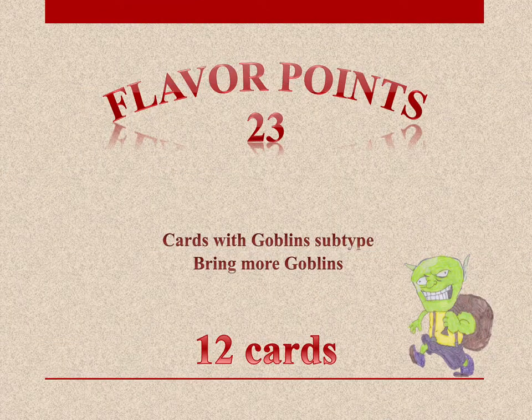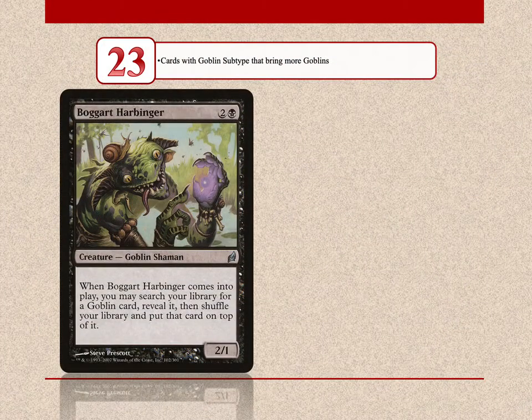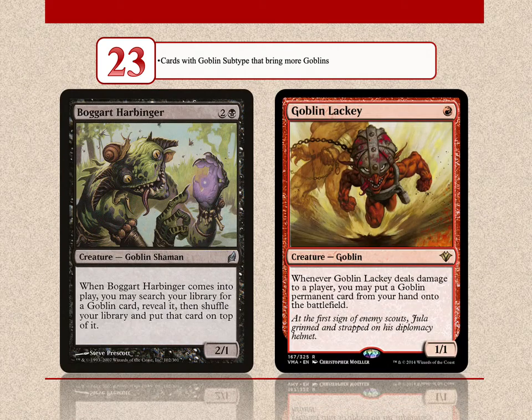23 flavor points go to goblin cards that bring more goblins — there are 12 cards that either tutor or cheat goblins into play. Boggart Harbinger is a tutor, and Goblin Lackey cheats goblins into play.